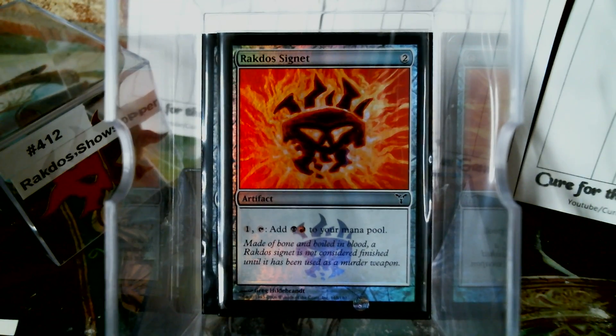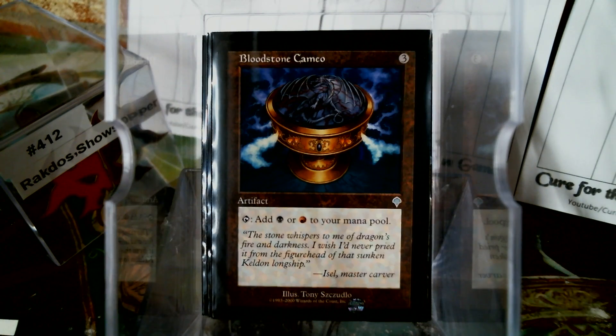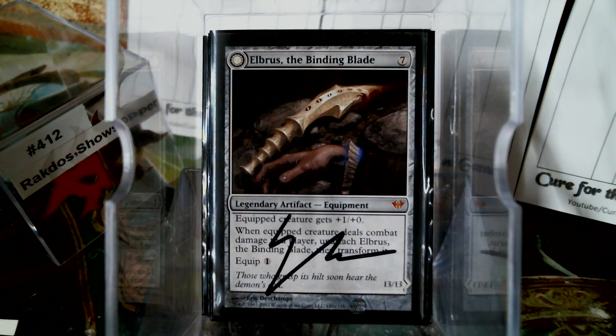I didn't realize full Signets were as expensive as they are until I was listing this. By the way, this is the second deck I listed on Archidekt, and I'm falling in love with it — but the learning curve on that first deck was kind of rough, you know, trying to figure everything out. And then the other that's not Rakdos-affiliated but is in the Rakdos colors. Our last artifact is the Binding Blade. I love the Binding Blade, but you can't run it in every deck because it's technically a black color identity artifact even though there's no black in the cost. It flips over to the Super Demon.